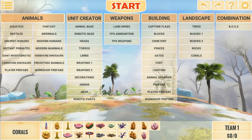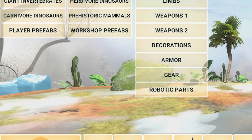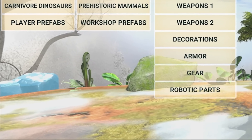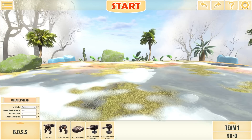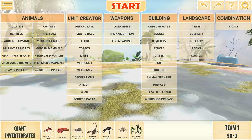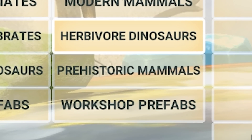Not only that, check this out — look at the redesign of the area. There's so much space here, which can only mean that there's gonna be more things coming. And when we go up to the list you can see the herbivore dinosaurs and right below it, prehistoric mammals.